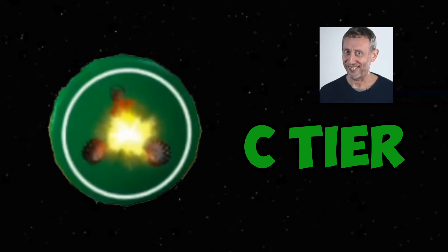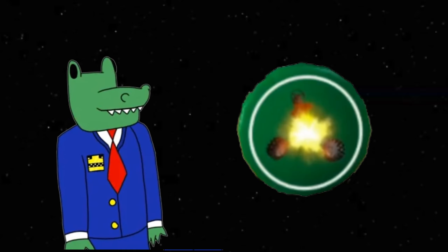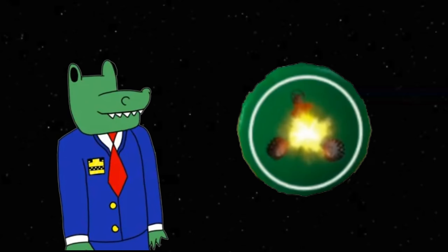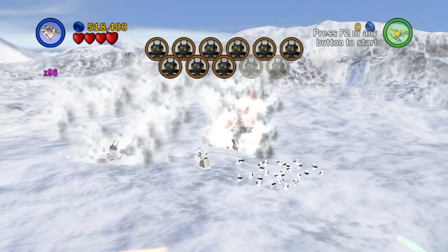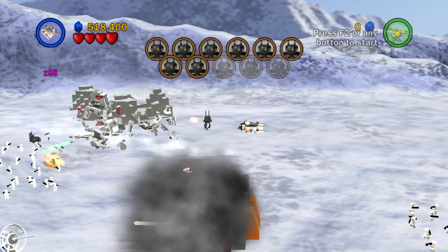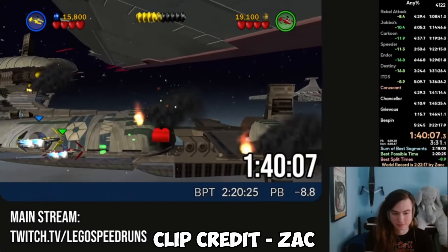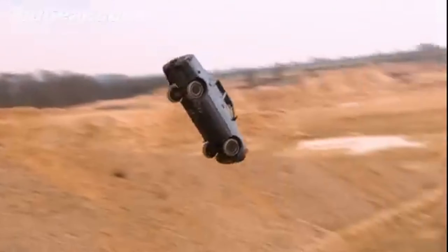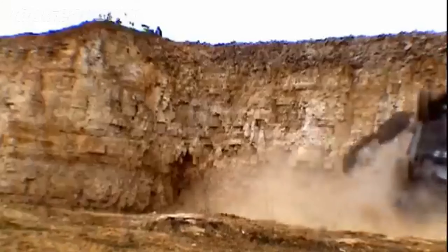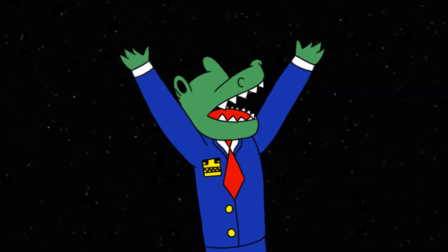Moving up to C tier, we begin with Vehicle Smart Bomb. These are extras I wouldn't immediately jump for, but are still pretty good. Vehicle Smart Bomb clears out all enemy vehicles on screen by holding the torpedo button, which benefits you greatly in the last room of Hoth Battle, for example. This is one of the three red bricks collected in an 80% run because of just how great it is for wiping out enemy vehicles.